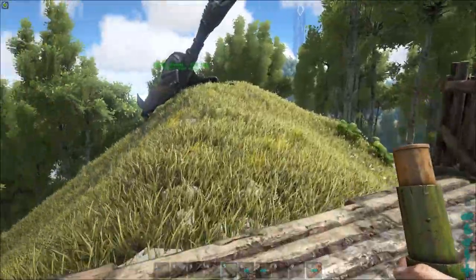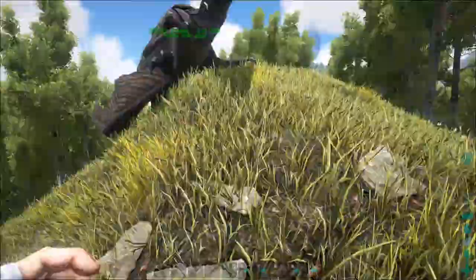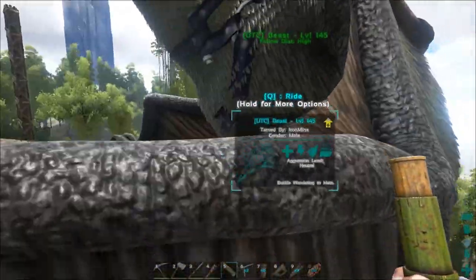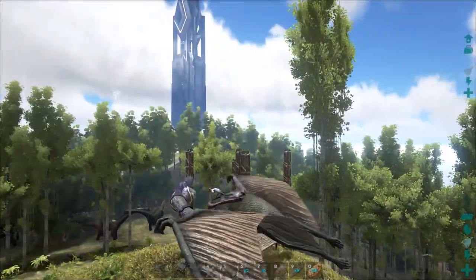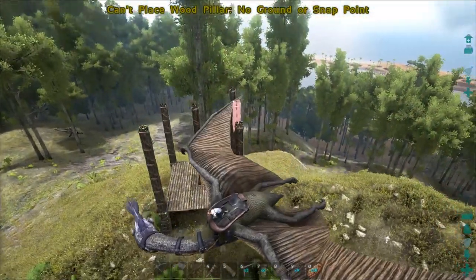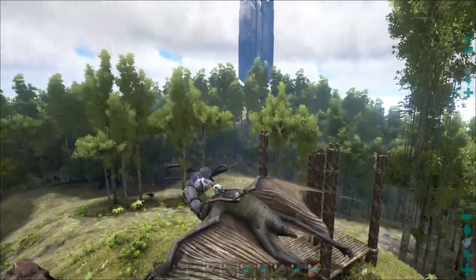We're going to take the wood the rest of the way up. I think the next thing I'll do is start taking these pillars higher and higher. That is as high as I can go all by my lonesome. So what you're going to need for this next part is a flyer. Honestly, I think the Argentavis is the best bet because Quetzes are big and Terras are too fast. I'm going to go until I run out of pillars and then we are going to start the next section.